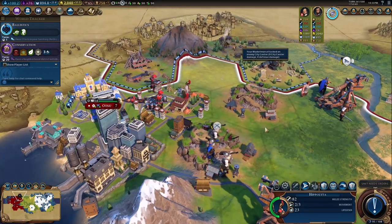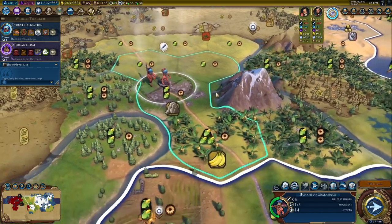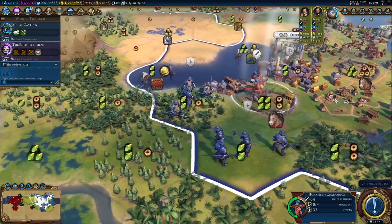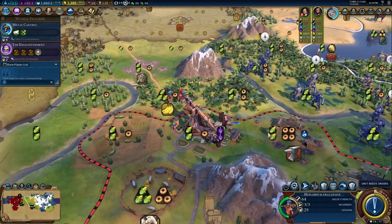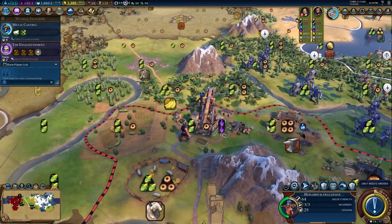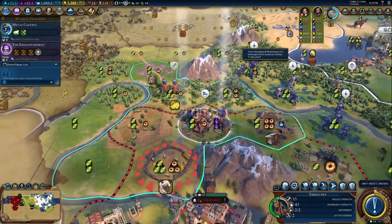Next we have Hunahpu and Xbalanque, the magical Mayan twins. The twins are agile, allowing them to ignore movement penalties from woods and rainforests. Then, with their ability, the Twins' Resurrection, any normal land unit killed by the twins is resurrected on your side, so definitely try and give them the last hits.